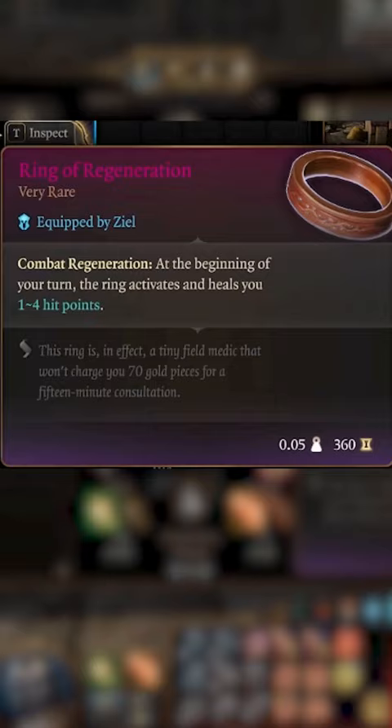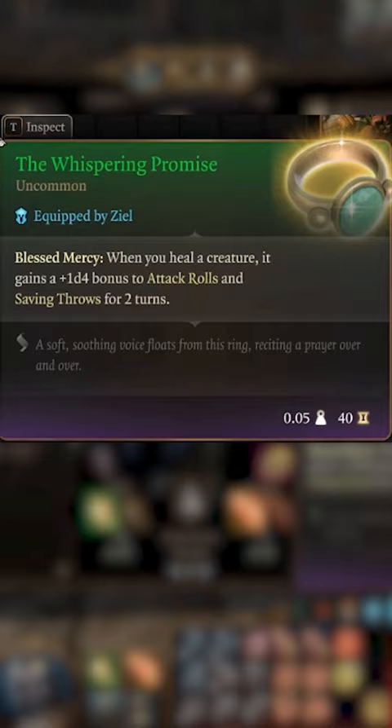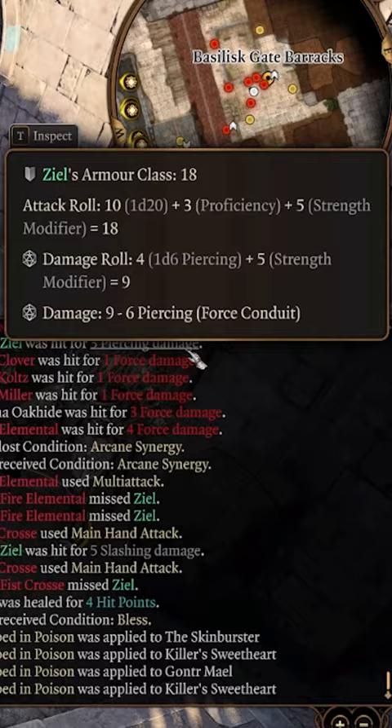Equip these items to auto-buff every turn, and throw on the Gloves of Power to debuff on attack. Use the Skin Burster and Rippling Force Mail to build stacks of Force Conduit to reduce and reflect damage.